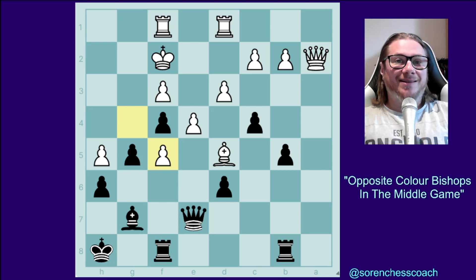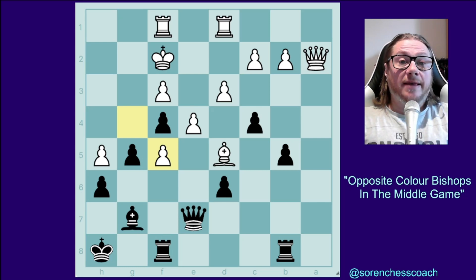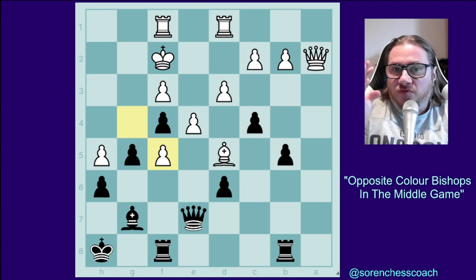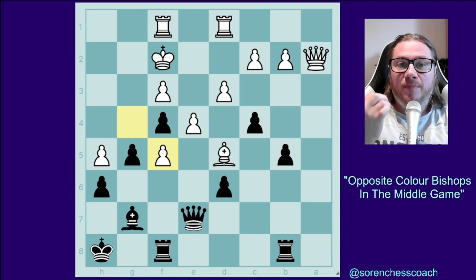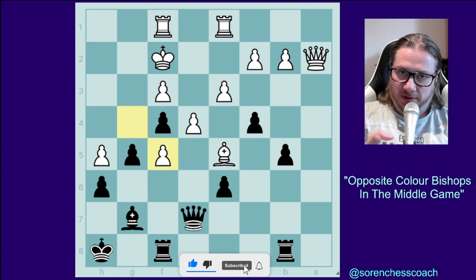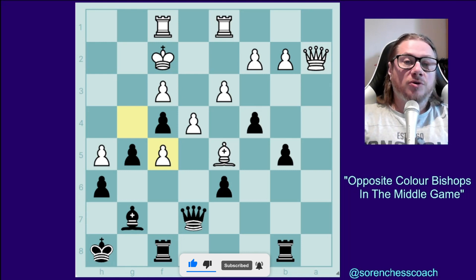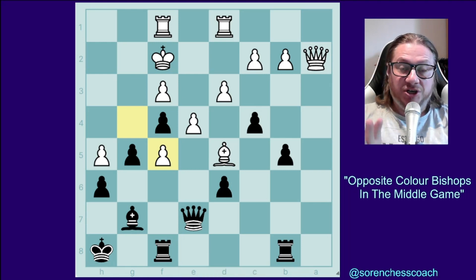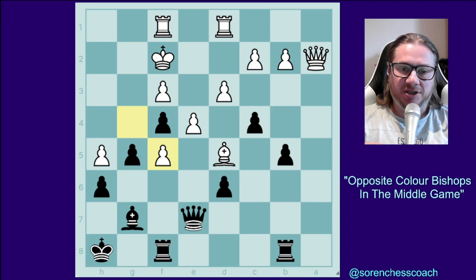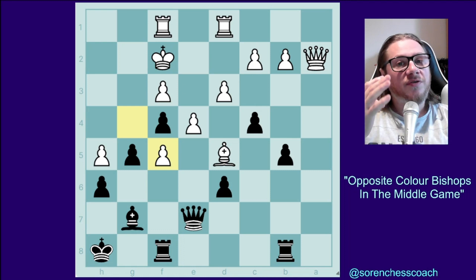Opposite color bishops in the middle game. What matters again and again in the middle game and endgame is piece activity. Regardless of what you have on paper, it matters what you're doing with the pieces on the board. With opposite color bishops, the person who takes the initiative and attacks more will be favored.